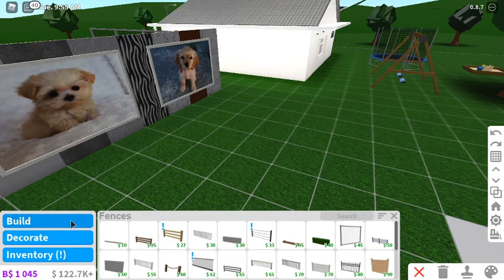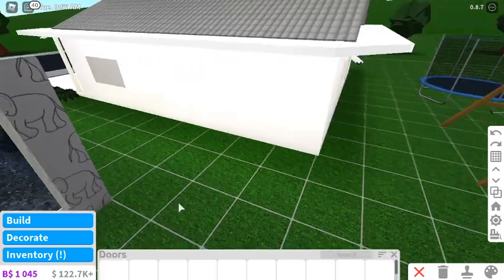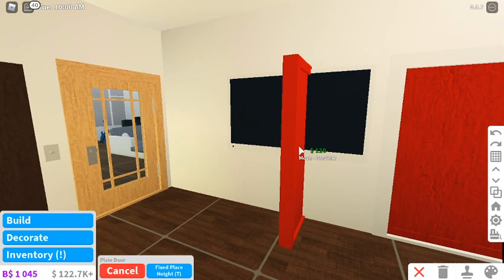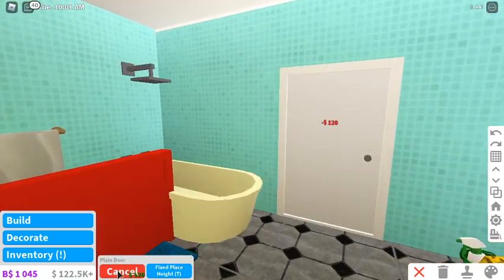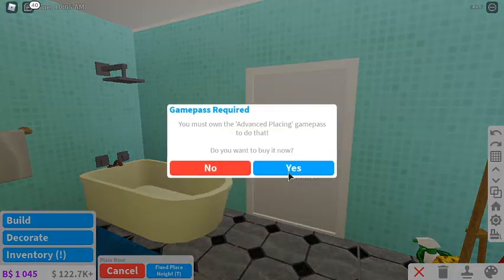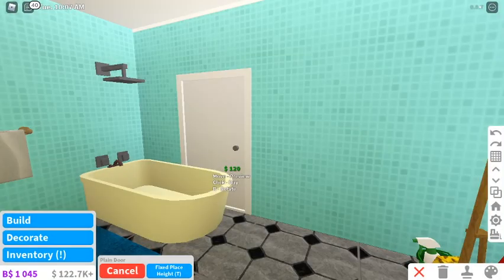Toggle fix wall height placement for objects like doors - let's see about that. You can make it higher using advanced placing. Added ability to leave food in ovens and microwaves - we'll try out the microwave later.